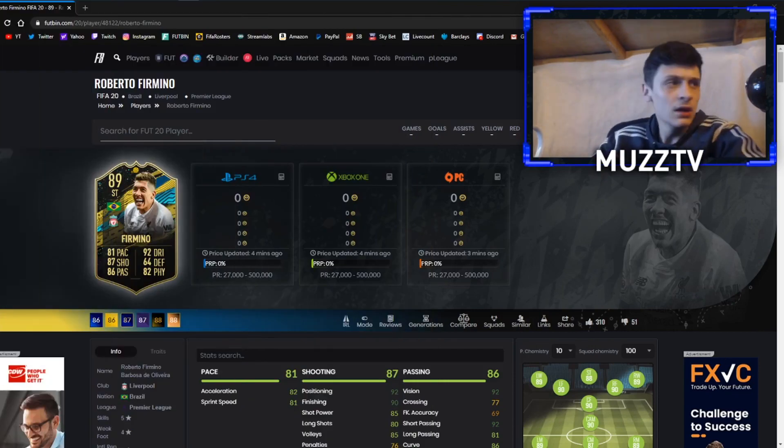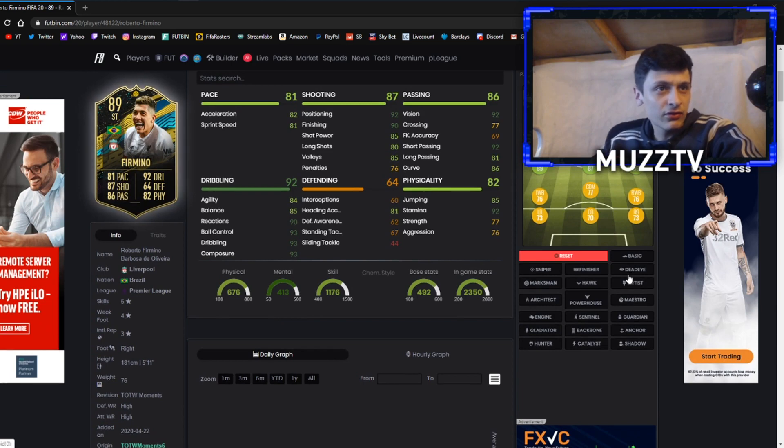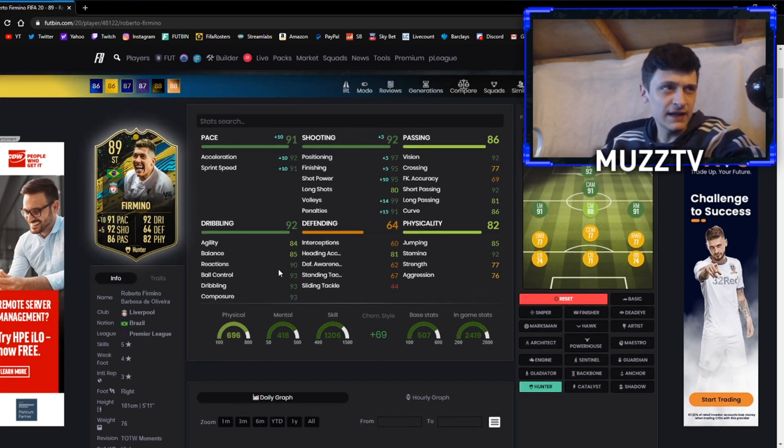Let's head over to Futbin to have a look for a chem style. I'm thinking an engine — I don't know if people have voted hunter. An engine purely for the fact that it boosts his pace a little bit, which is fine for a CAM, and then it boosts his dribbling which is huge, giving him a really nice dribbling boost and making him a 94 CAM, which is mad. You could put a hunter on, but I don't really like hunter that much. I feel like he does need a dribbling boost, so I'd go with an engine.